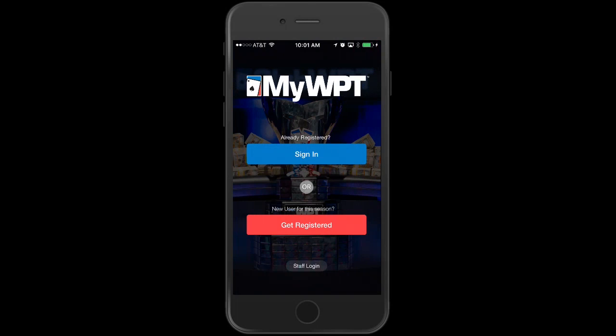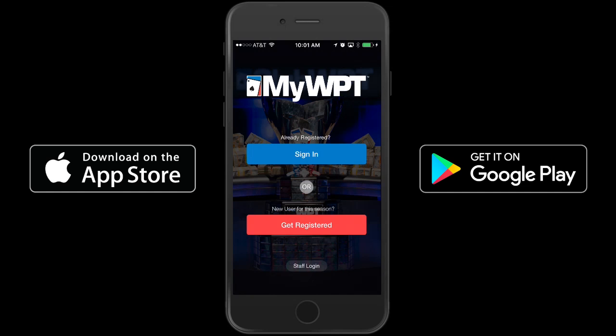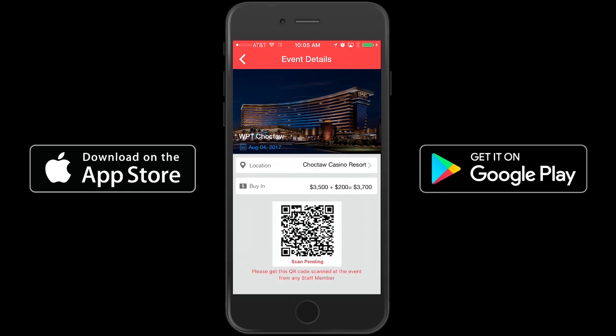If you're planning on playing an upcoming WPT event, search MyWPT in the App Store or Google Play and get registered. A staff member will scan your QR code at the event, which will give you access to the rest of the app.